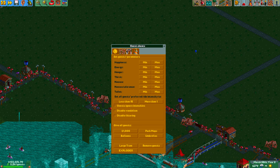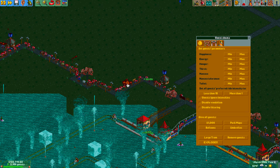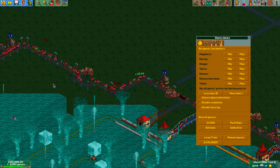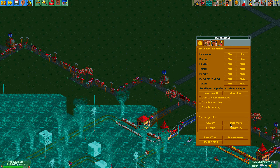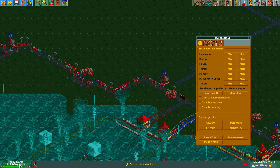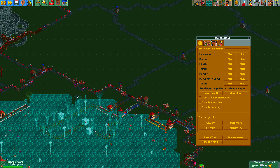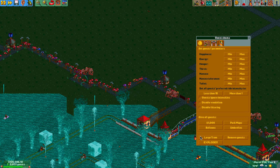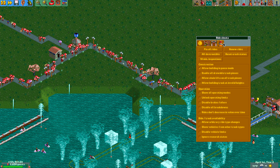So I'm zoomed in here a little bit. What happens if I hit explode? It's just a bunch of random guests that start exploding — weird, but okay. I can give all guests balloons, umbrellas, and park maps. When you explode guests, look at the number down here — it really is removing them from the park. So be careful with that; it removes quite a lot of guests. If you need more people, you can click the large tram and a bunch of people show up at the same time.